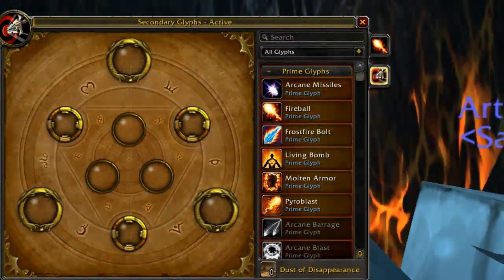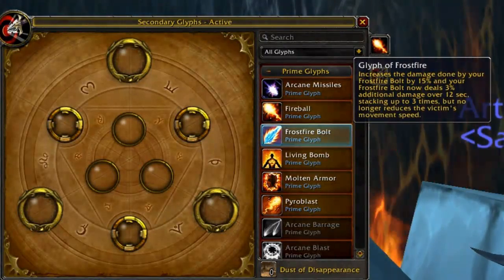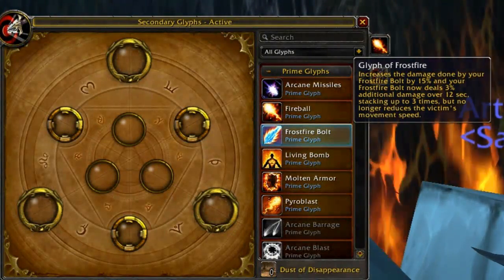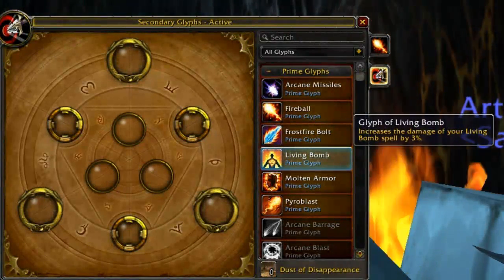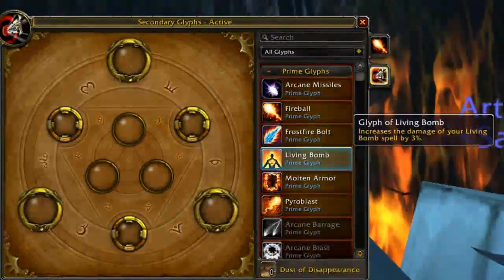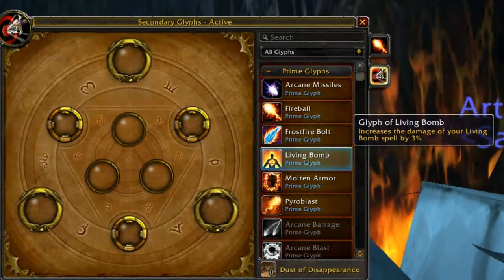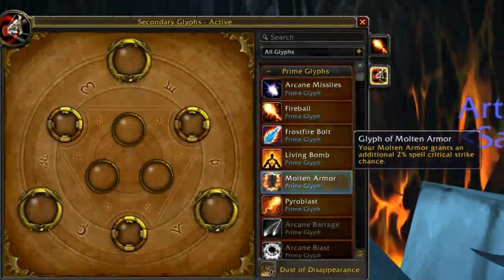Now for PvP fire glyphing. Again, not using Fireball since it has no burn effect — the 15% increased damage on Frostfire Bolt is reason enough to grab that glyph. An extra DoT on someone in PvP is ridiculously important as more damage sources reduce effective healing. Living Bomb also applies — increased damage across all its components on top of all the talent bonuses, and in battlegrounds you'll likely have Living Bomb on more than one person.